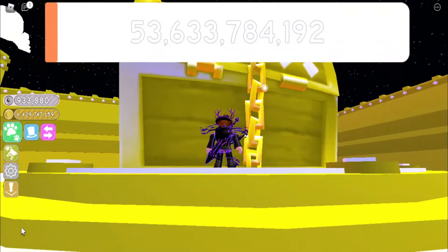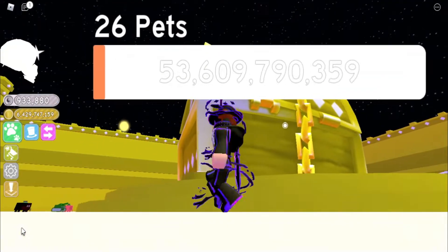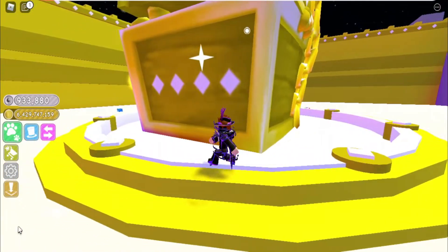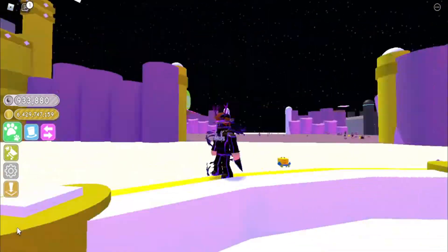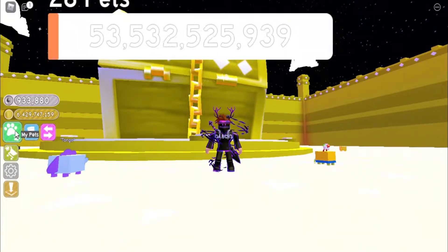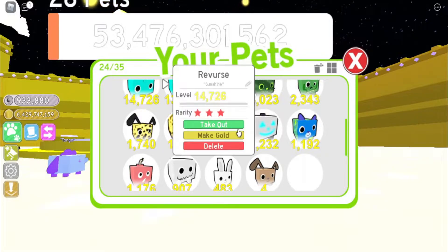There's only this huge thing here, and it has a lot of HP — it will take a lot of time to actually break. The way to break it faster is to buy more pets. Here in Petsim 1, there are actually no machines to make pets gold, rainbow, or dark matter, unlike Petsim 2 or Petsim X.